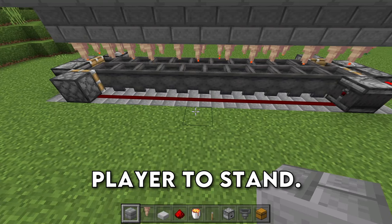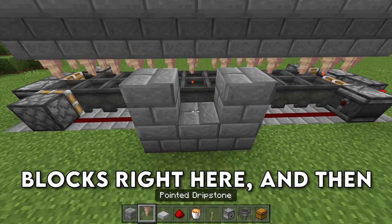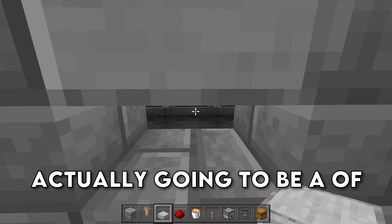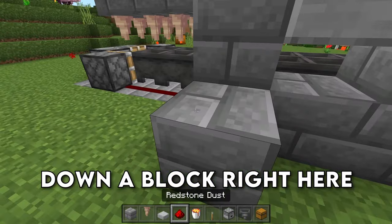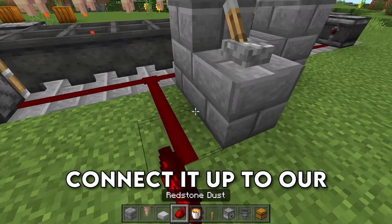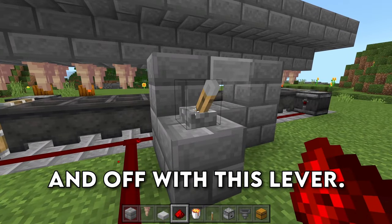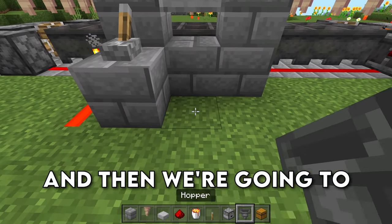The next thing is to build a place for the player to stand. Set down three blocks in the front, place down two blocks right here and then a slab just like this — this is where you're actually going to be AFK-ing and clicking on all of the cauldrons. Then place down a block right here with a lever on top, turn it on, and connect it up to the conveyor belt so you can turn it on and off. Turn it off for now so you don't have to listen to all the pistons.